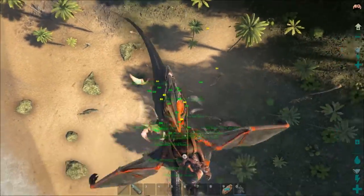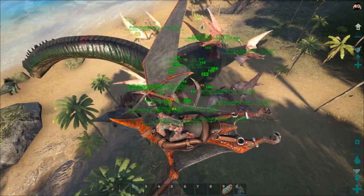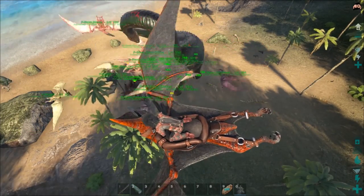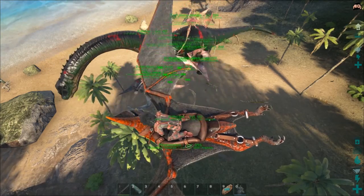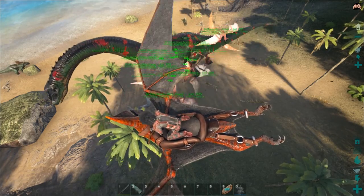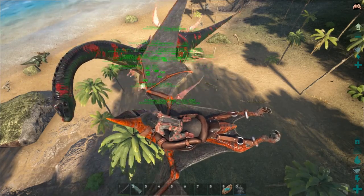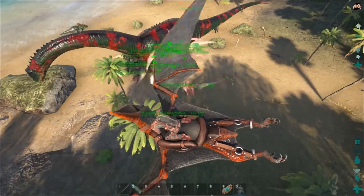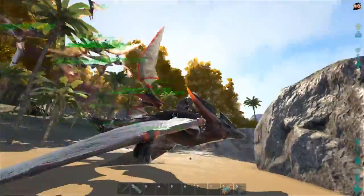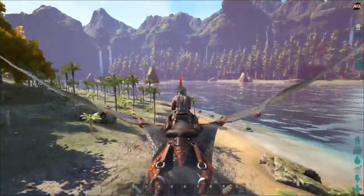Look at how much damage they do to him - how much do you think he has, like 20,000 health? Oh they're just demolishing him, it's insane! I figure if he's got about 20,000 health - maybe he has less - they should do even better against the giga. The only downside is the giga is going to kill a lot of them, probably maybe all of them. But that's the real test - is this a giga-destroying swarm? Take out that bronto! That was a level 24 bronto - they're gonna be going against what I think was a level 24 giga. Let's see if we can find it.